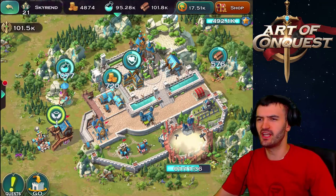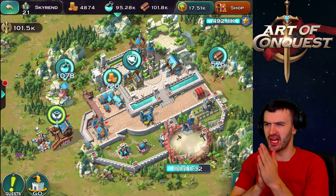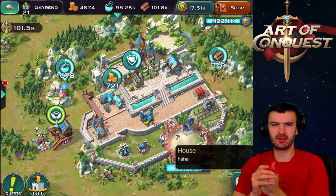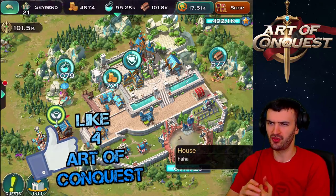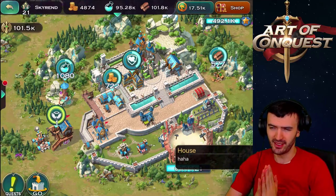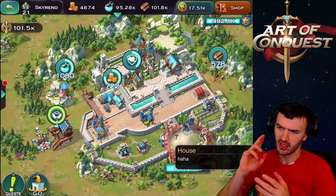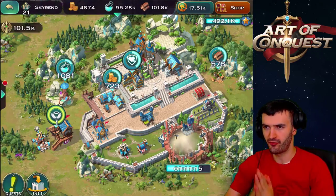Hey everybody, it's your boy Stepping Gamer and I'm back with another Art of Conquest episode. Today we are taking a look at the brand new update that just got released. With this update they released super units, which are actually really cool - depending on whether you are human, dwarf, or lich, it's going to be a completely different unit for you.